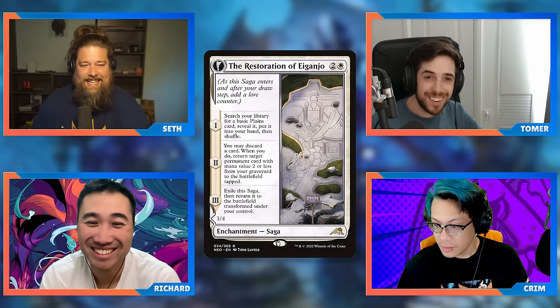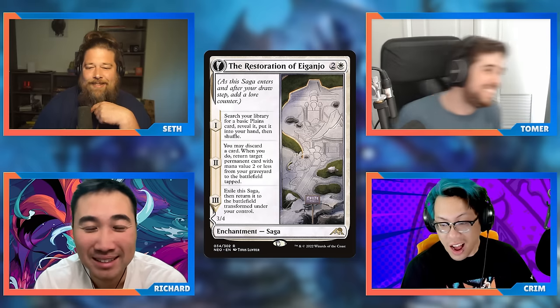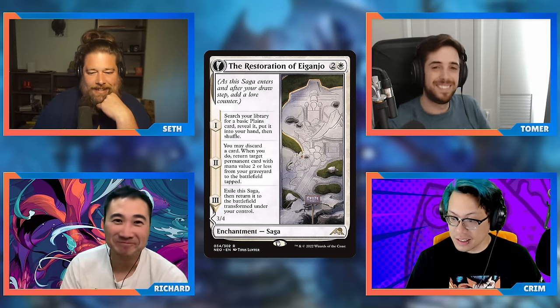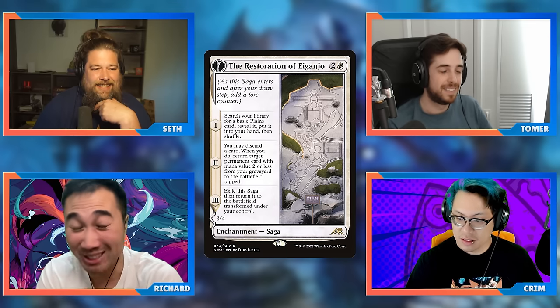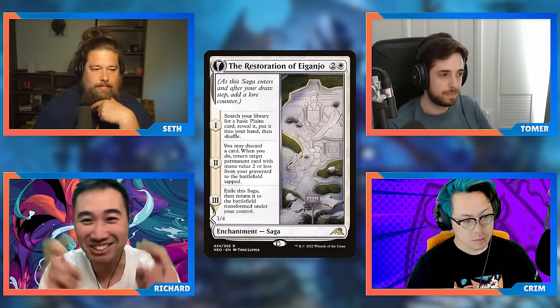The backside isn't an exciting creature — a three-four on like turn five isn't going to win a game of Commander — but it can attack and block and makes one-ones. In a game of Commander you never complain about having a body. I actually think this is a really good white ramp spell with some flexibility and upside that you don't need to be an enchantment deck to play. I'm shocked Seth suggested this because it says 'search for a basic Plains' — Seth doesn't run basics. How are you running this card? You'll fail to find.